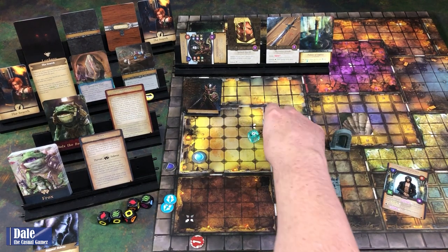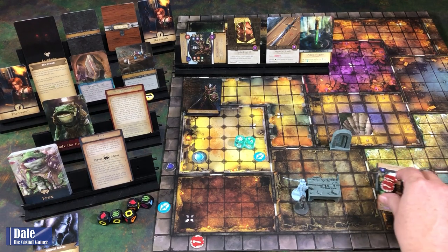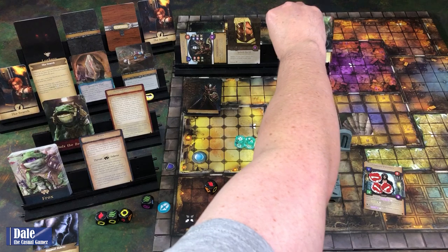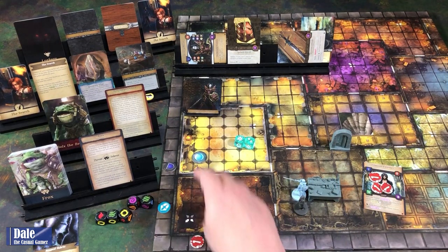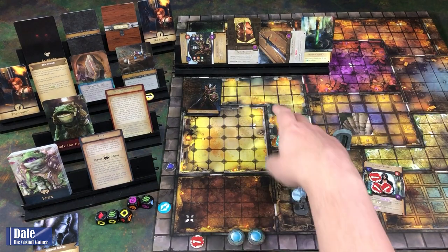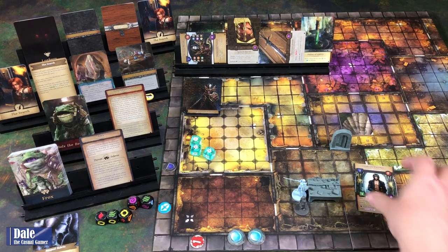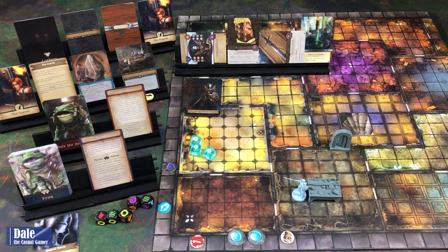Two dice, two successes. We'll spend a focus to get three successes—one gets taken up by the defense. We'll use the exhaust ability: spin the fire, deal a damage to an enemy. Rolling that. So our second action—even though this is exhausted, we can still do the actions on it. Success and a crit. One soaked up by the defense, two breaks through. Gain a supply token. And we're stuck in the same boat.